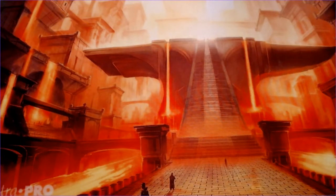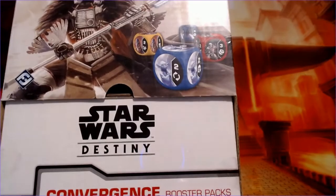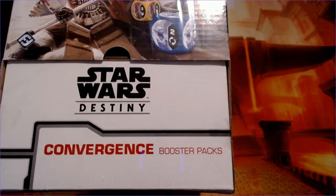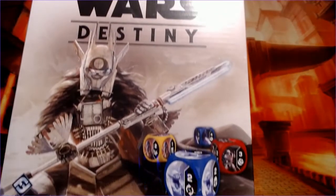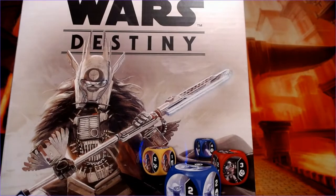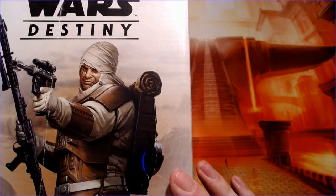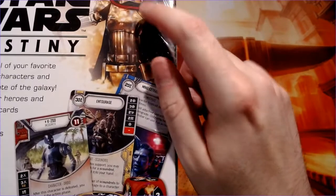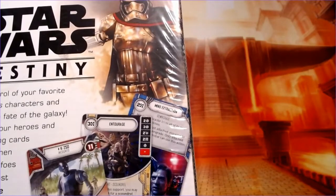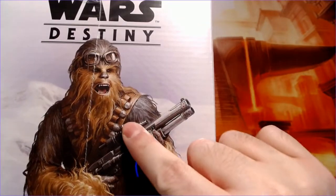Welcome to another Star Wars Destiny unboxing. Today we have Star Wars Destiny Convergence, which is the second-to-last set released. On the front of the box there's Emphy's Nest, Watto, some stormtroopers, and Yoda. On the side we get one of our bounty hunters, Captain Phasma at the top, K2SO has a card, and the starter decks. We get Chewbacca from Solo because he's got the goggles on his head. Without further ado, let's see what we open.